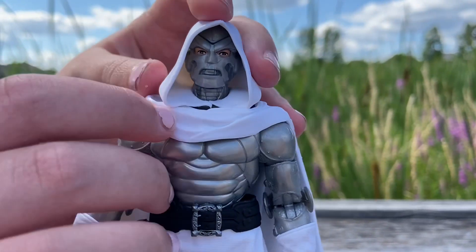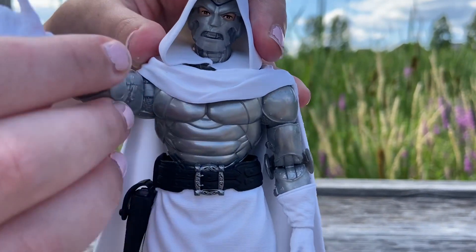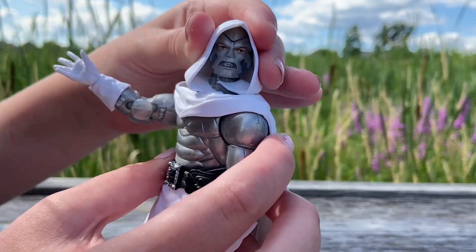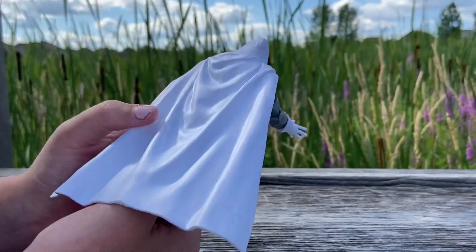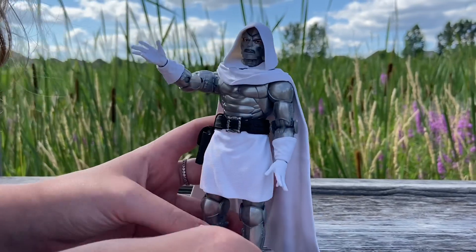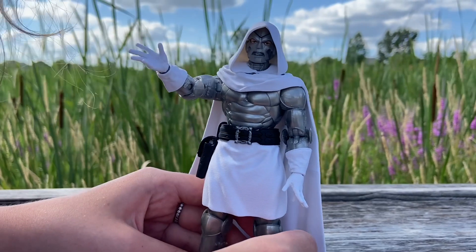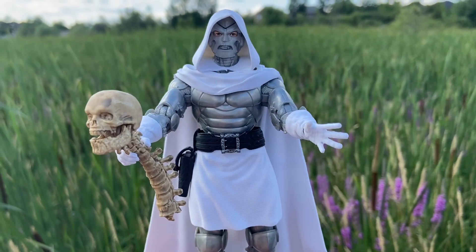So let's play with the articulation and do a 360. You can put his hand up, bend his wrist, bend his elbows, and do the same with his other hand. You can turn his head around. You can show the back of his cape — zoom around, cool. Stand him up — look at all the detail put into it. Let's get him in a pose with the skull, the sorcerer's skull.